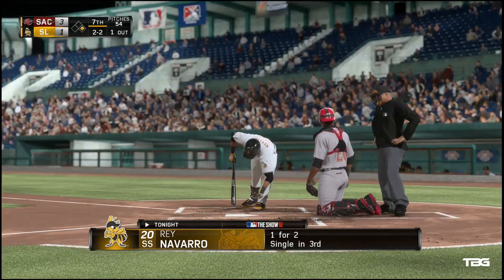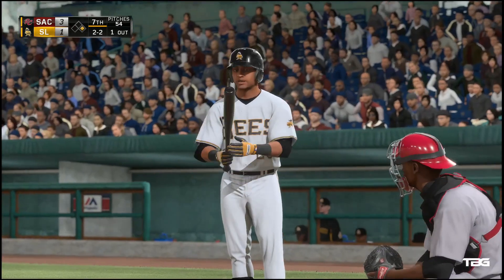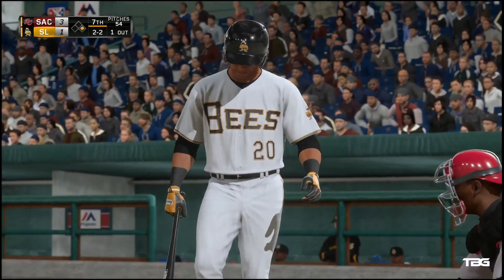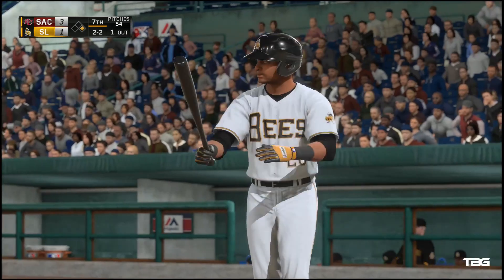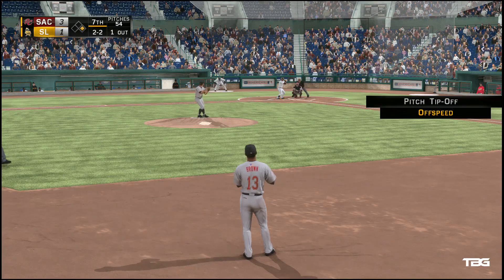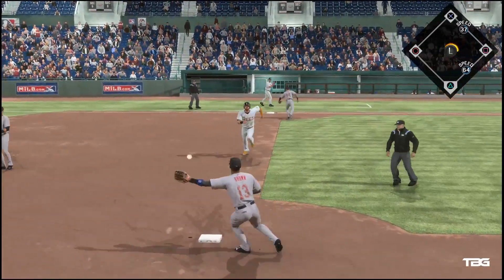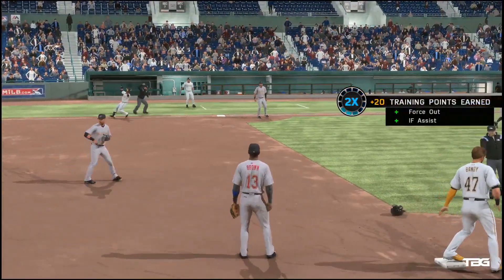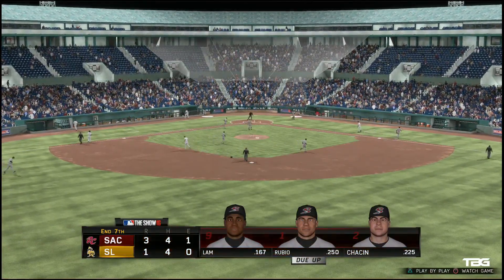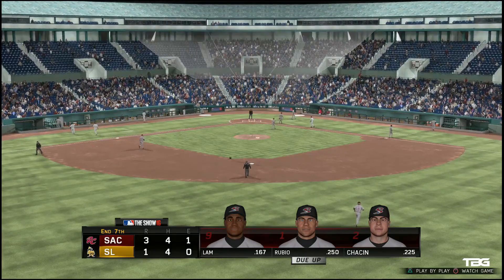Ray Navarro will dig in now representing the tying run. You're not too worried about this guy jumping the yard on you and tying the ball game, but if he does find a way to get on base things get a whole lot more interesting. Runners on first with one down. On the ground to first — can this be two? There's one, on to first — they get the double play to get out of the inning. One run on two base hits, no errors, no one left on base. Eighth inning coming up — Sacramento leads this one three to one.